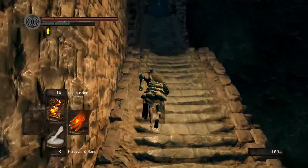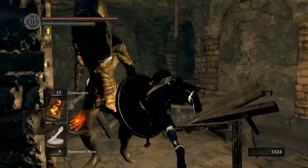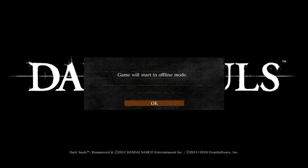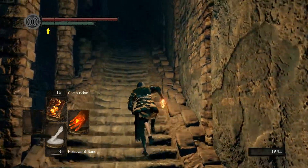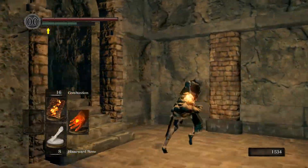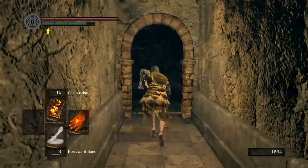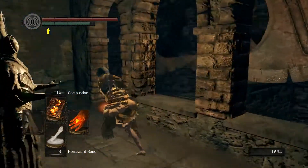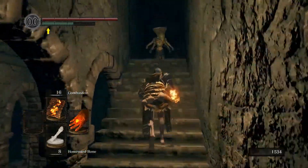All right. We're going to run past here and not worry about those guys. And we're going to quit out right here. The reason that we quit out right there is so that we can reset the boulder. Because by resetting the boulder, we are able to skip over half of the area. And it's very easy to do.